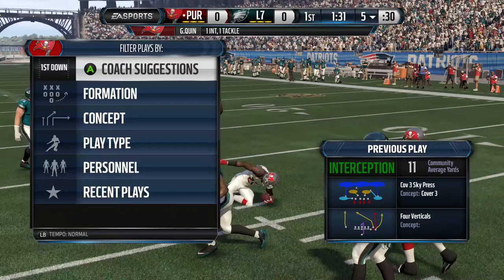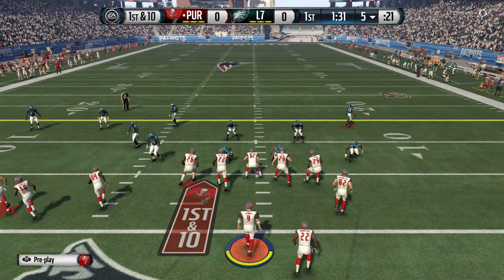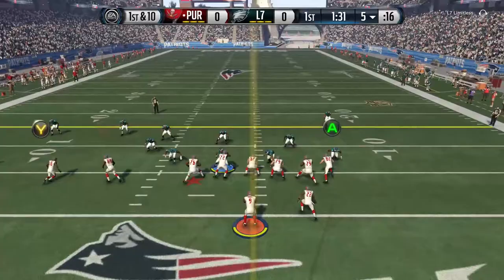I'm thinking, let's just get some offense going. I'm on my own five yard line, let's do a short pass and see if we can just get the ball out of the end zone so I don't have to worry about taking a safety. I've been running this pass slant play a lot.